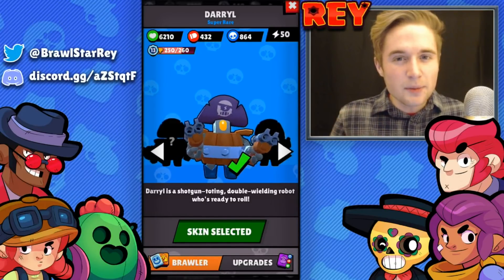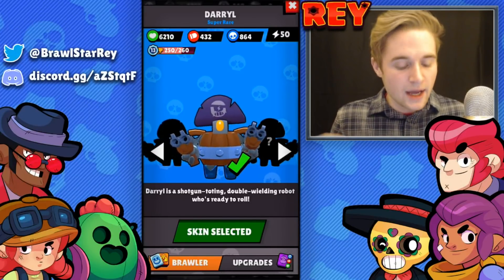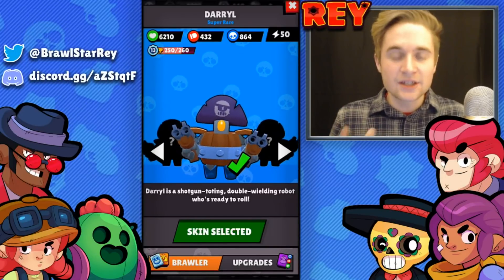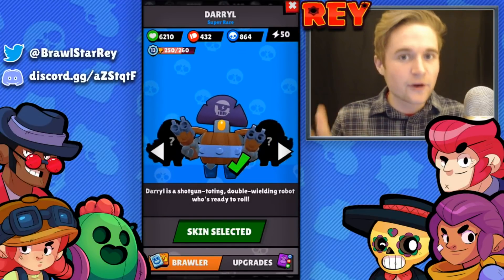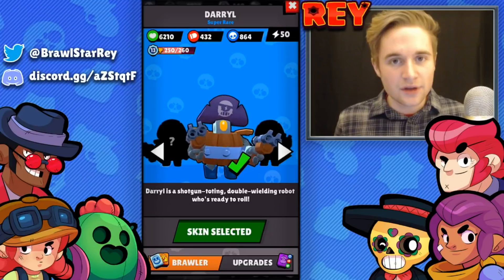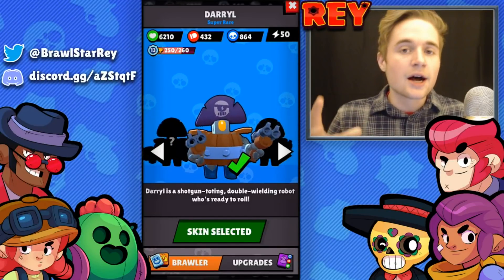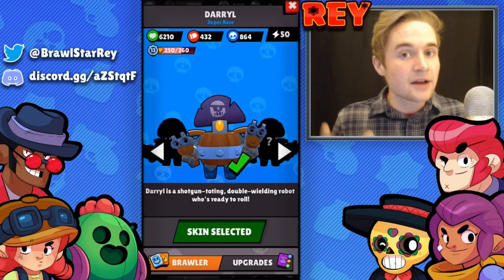Daryl's super is a little more risky compared to Bull's, but can be very effective for running away. What I like about it is that you can be even more aggressive when you have your super — jump in, deal a bunch of damage, and when you get low, use it to escape. It also lets you rush in and help secure a position with your team. Daryl's super covers a lot of ground, is very fast, and can deal a lot of damage if used effectively.